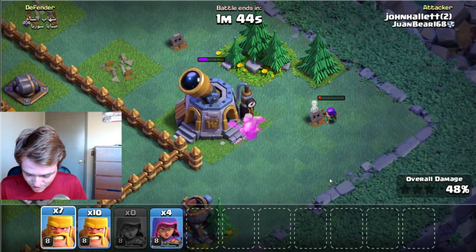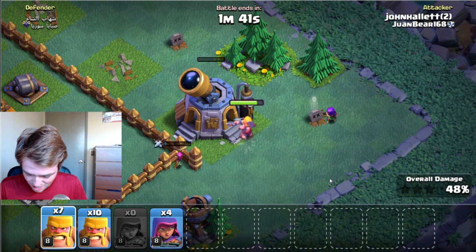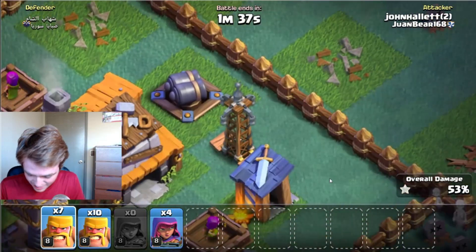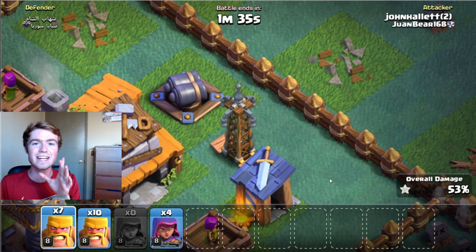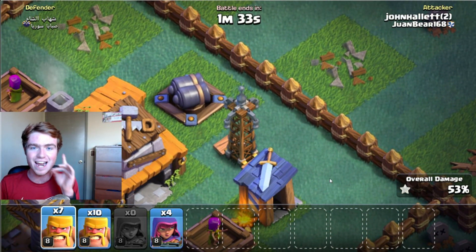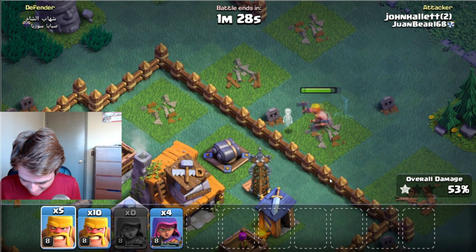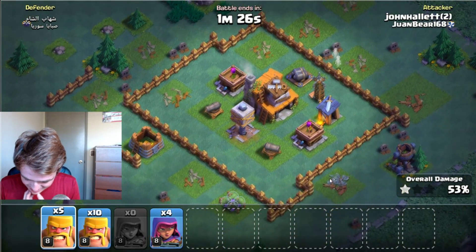We got 48%. We also got the laboratory and the gem mine to get before we head in on the other side. Don't mess with my Archers — the Archer is the best! Get the other Archer. It looks like there's a Tesla there. The only thing that could stop us right now is wherever his big bomb is — I don't know exactly where it is. It's not there and it's not over there.